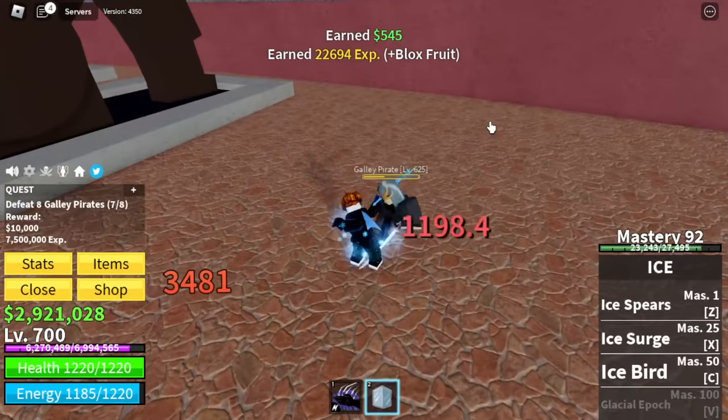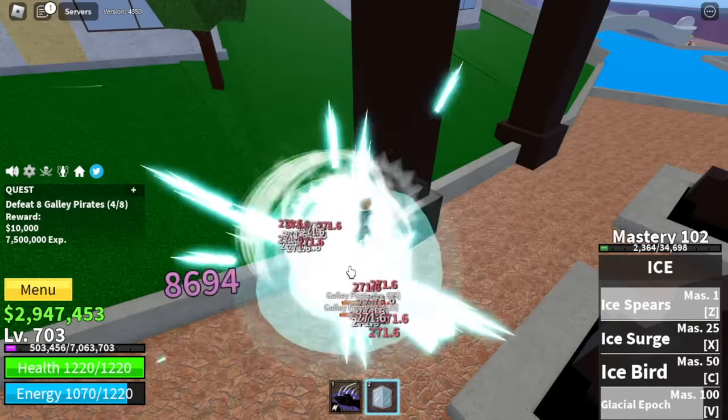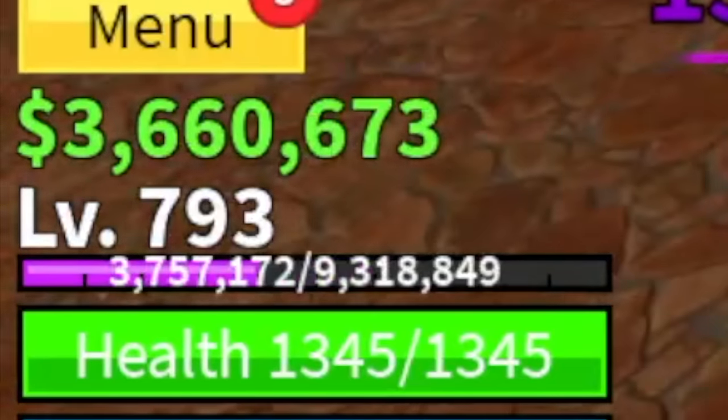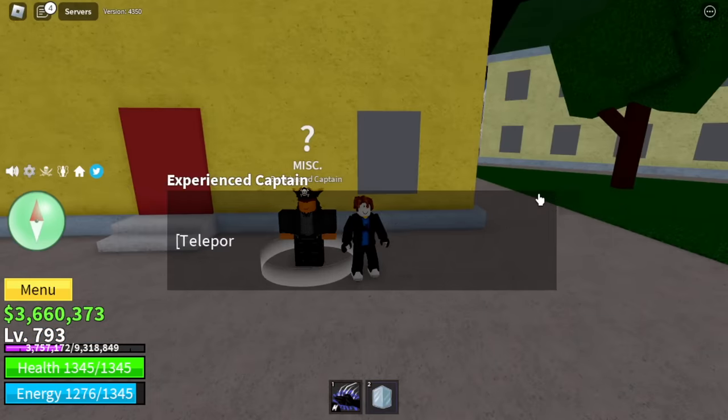Don't worry guys — Galleon Pirates again. Log-off is in effect, very easy grinding. Whether you use your skills or left clicks, everything will be easy. Target level here is 793. After that, we are heading to the middle town to go back to the second sea.